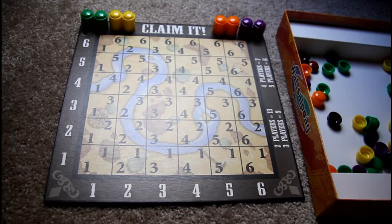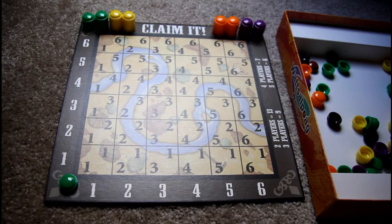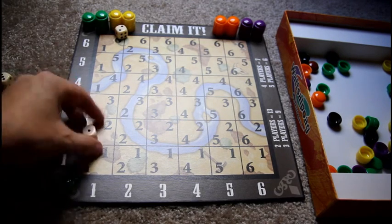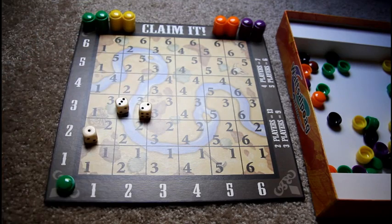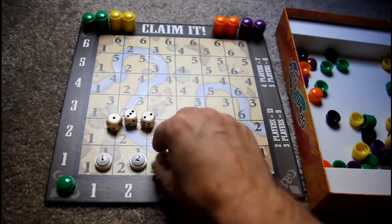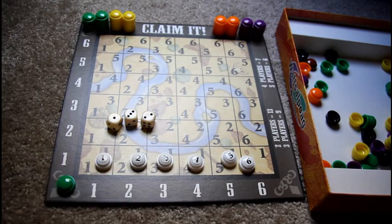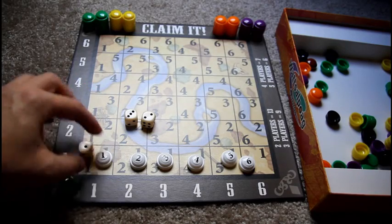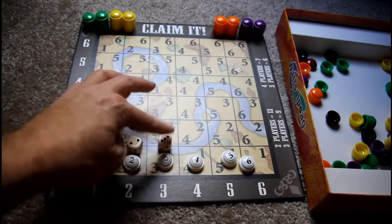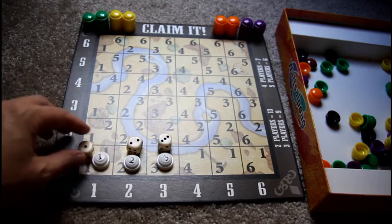On the start of your turn, you roll three dice. Let's say green goes first. Green rolls a one, a three, and a two. He's got his squatter markers numbered one through six, so he can use squatter marker number one, two, or three. He didn't roll a four, five, or six, so he can't use those.